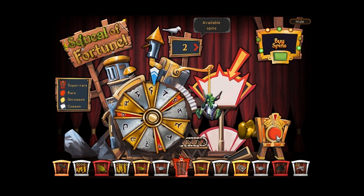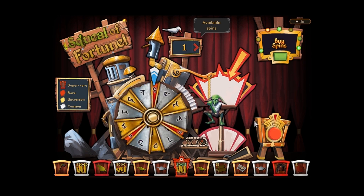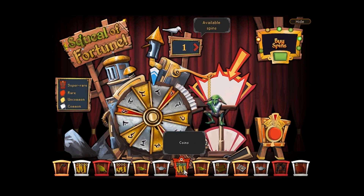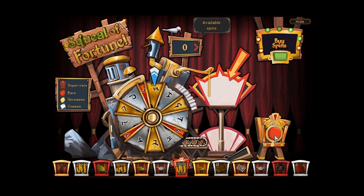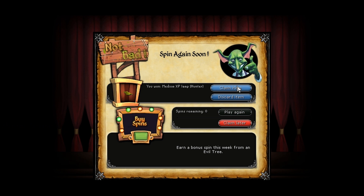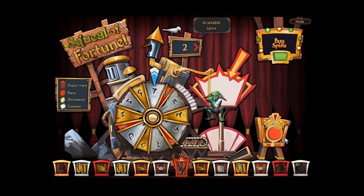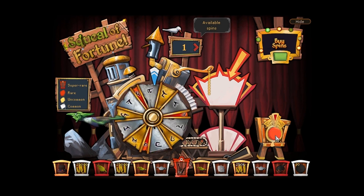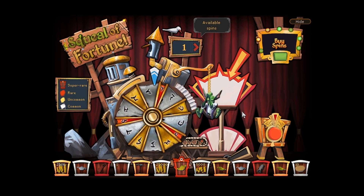Hey, what's up everyone? Maji here, bringing you the 10th week of Daily Squill Dills. This week is June the 23rd through June the 29th. For those of you who don't know yet, this is a series where I record my Squill of Fortune spins daily and post them at the end of the week. These spins are the ones you get for free through either free spins or just the daily spins, and I won't be buying spins ever.